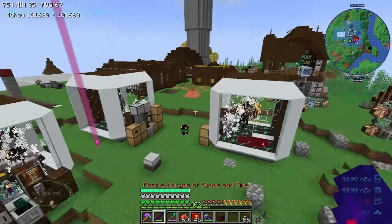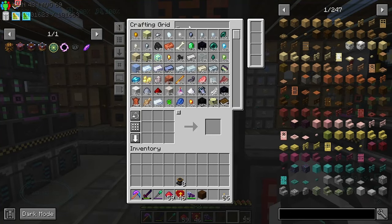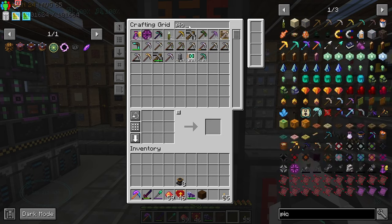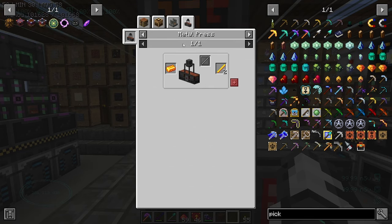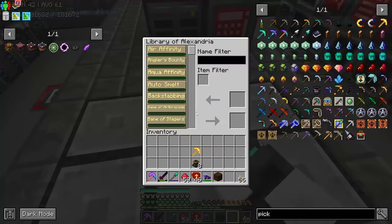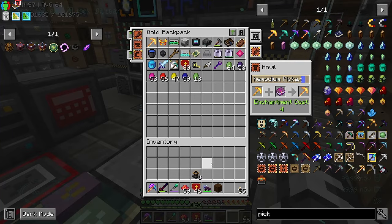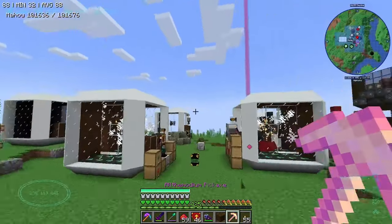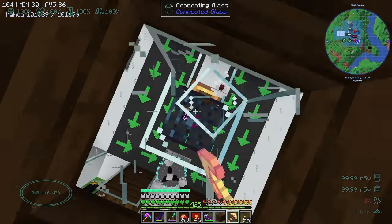Let's make an All the Mods pickaxe and I'm going to do something that annoys everyone - I'm not going to do it the efficient way. You can make these easily with a better return but I like doing it inefficiently because I know it annoys people. We'll add silk touch to it. I already have one in my backpack with silk touch - oh well, now I have two.